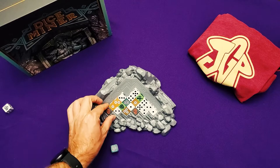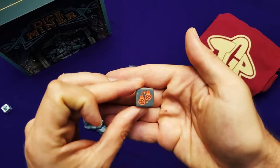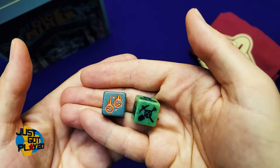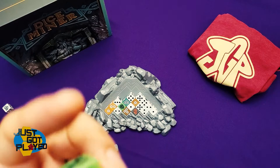We also have hazard dice — for instance, the tunnel collapsing and dragons. Each of those symbols is negative points — so 2 and 4 in that case. This would be negative 2 points, unless you had drafted this pickaxe, which turns that negative 2 into positive 2. Similarly, the shield turns the negative 2 points from the dragon into positive 2 points. That's what the tool die is for.